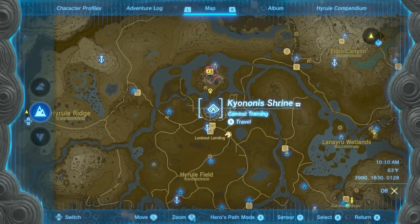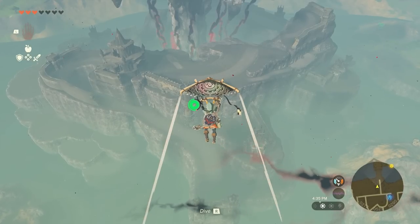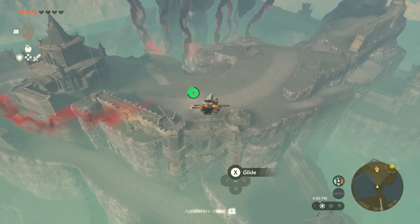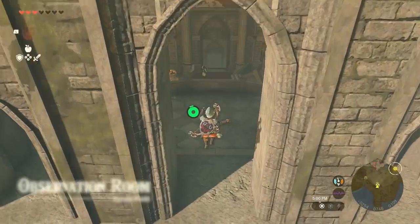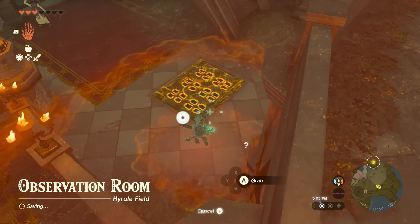The first guaranteed diamond is in Hyrule Castle. Glide north from Lookout Landing Skyview Tower and land on the balcony overlooking the outer gate. Once there, find and open the metal grate and drop down to find this diamond.